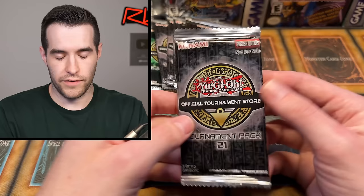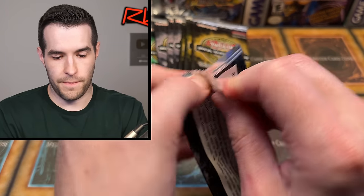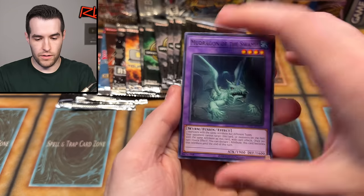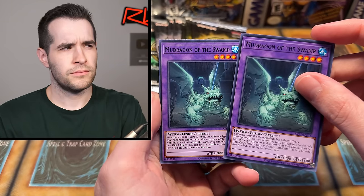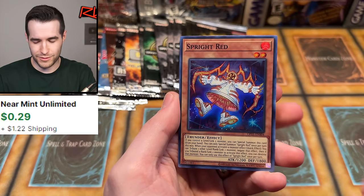We have OTS Tournament Pack 21. Mud Dragon in the Swamp — these feel thin. It's bright red, not a bad card. Double Mud Dragon in the Swamp — pretty weird.